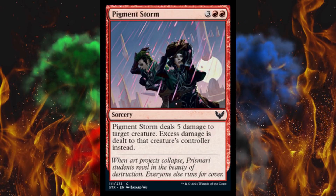Next up, Pigment Storm — I blame Silverquill. It's a 5-cost sorcery that deals 5 damage to target creature, and excess damage is dealt to that creature's controller instead. Overflow! Spell trample! I kind of like that. People received that pretty well after it appeared in an Un-set — that's where it started. It's 5 for 5, it's a sorcery, it ain't that great, but whatever.